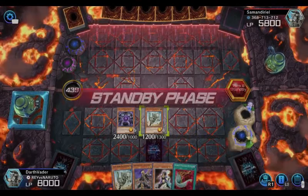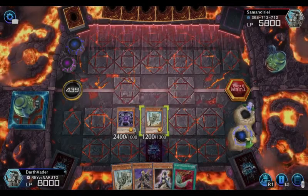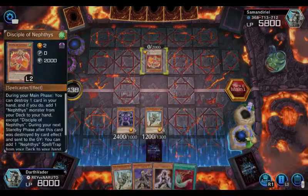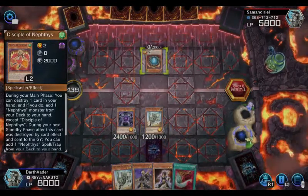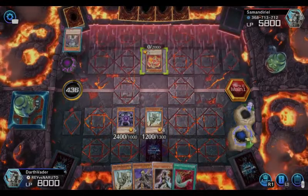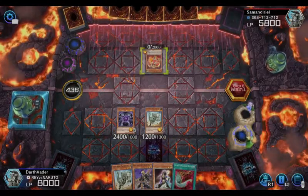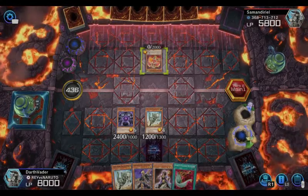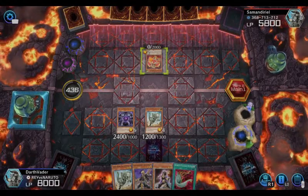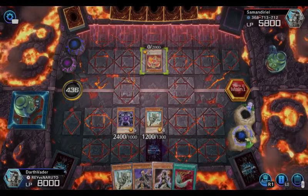Right now he can't special summon anything. The most he could do is normal summon and try to attack Dana, but I have him covered — whatever you bring out, get out of here. You have to be patient with your trap cards: don't activate on the first thing you see. Wait to see what they do, wait until they synchro or XYZ summon, and always catch the first one — don't panic.